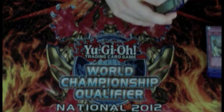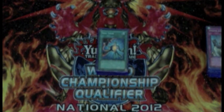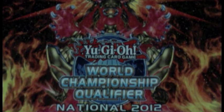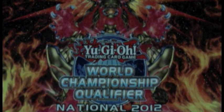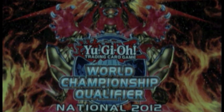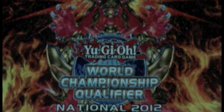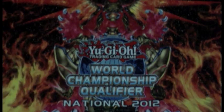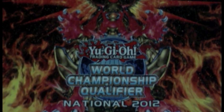Two Forbidden Lances because the most my deck can go into is a 2600 attack monster, and I want to be able to get over things that are 2800 or more — since people are running BLS in every deck. Two Soul Takers for the same reason — I want to destroy stuff manually, and life points mean nothing since I can probably OTK my opponent the next turn anyway. I'll skip the extra deck and move into the loops segment.